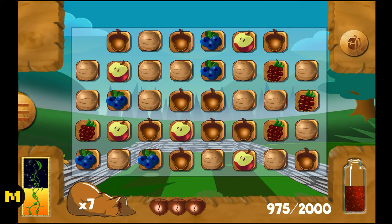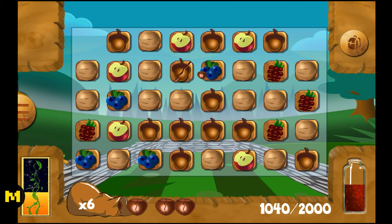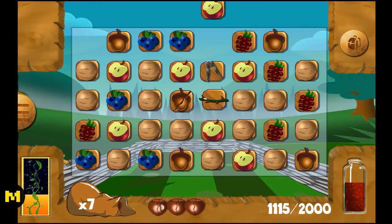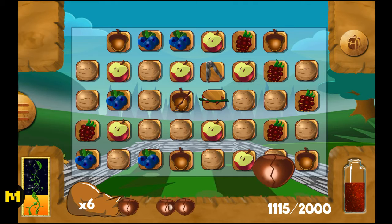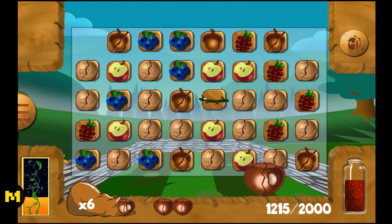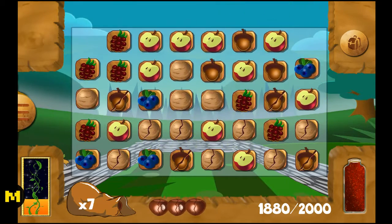Oh my god, what are we doing? I can't see! Alright, let's get these acorns all the way — let's see if we can get some acorns up top. Yeah, there we go! Let's try to take this one out. Boom! There's a nutcracker up there — that will give you damage to all the nuts around it.